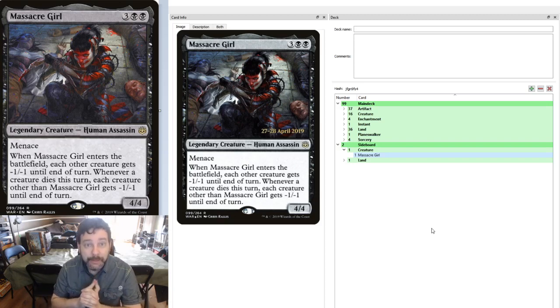Let us talk about Massacre Girl. We've got a 4/4 creature for 5 mana with Menace — she is a human assassin. Whenever she enters the battlefield, each other creature gets a -1/-1 until end of turn. And then whenever a creature dies this turn, each creature other than Massacre Girl gets a further -1/-1 until end of turn. So essentially a board wipe coming out of your command zone if used properly.